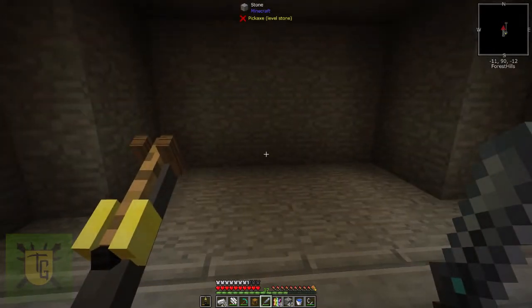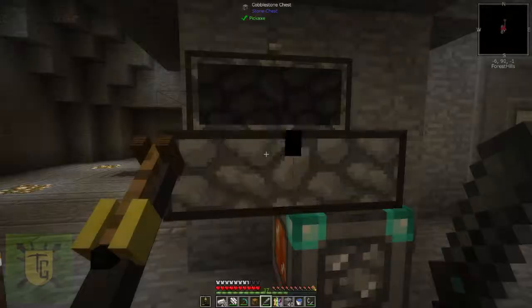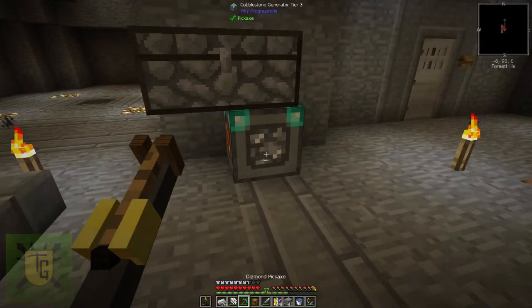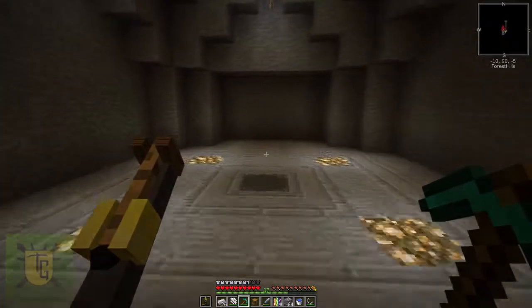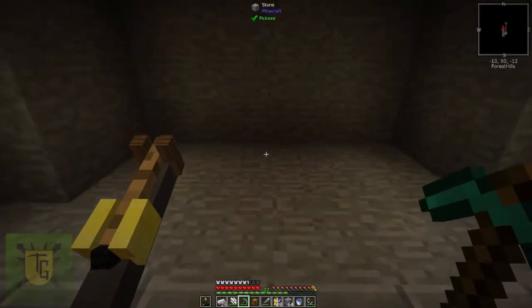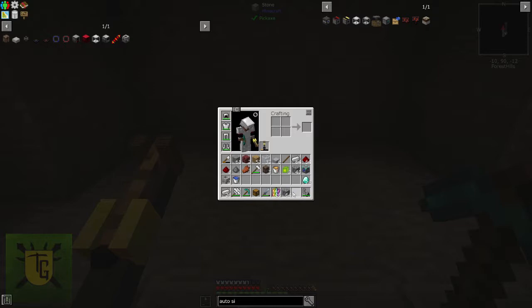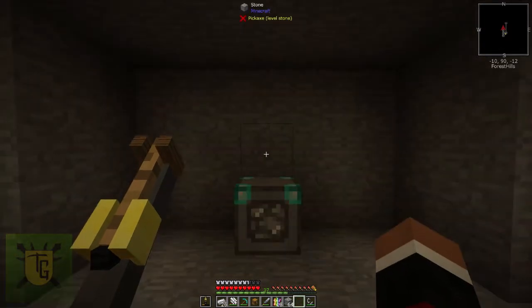The first thing we want to do is grab our cobblestone generator — this is all nice and full and I'll be able to use that as a resource. I'll grab the cobblestone generator because stone is at the heart of everything you need. I'm going to put that into the centre of my design so I can start generating some cobblestone in there.